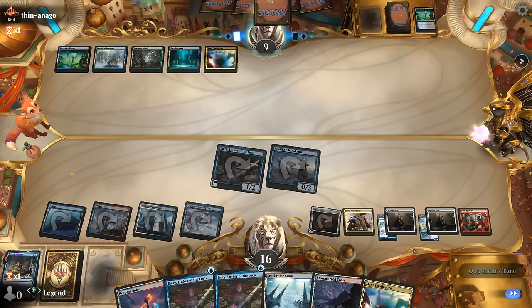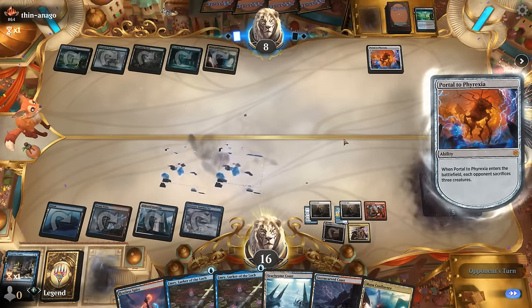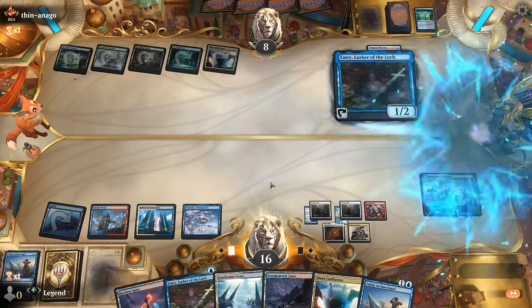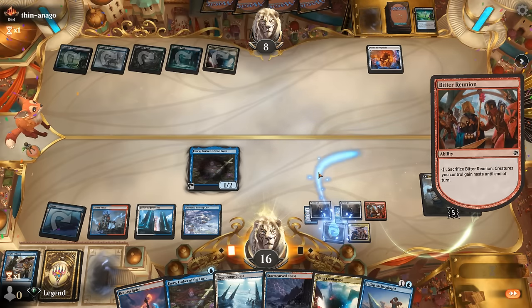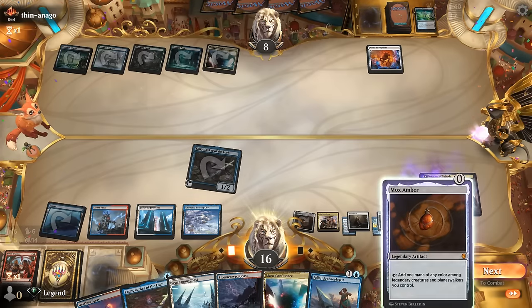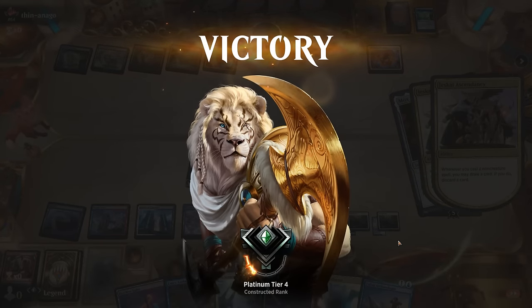What can our opponent come up with? Invasion of Tolvada to reanimate the Portal to Phyrexia — that's fine. We can still play one-mana Emery, give it haste, and attack with a large enough Emery assuming we can find Mox Amber. And there we go — activate Bitter Reunion, opponent doesn't have any blockers, so make this Emery large enough to attack for lethal. Our opponent knows what's incoming. That's how you beat rank 64 on the ladder — on to the next one.